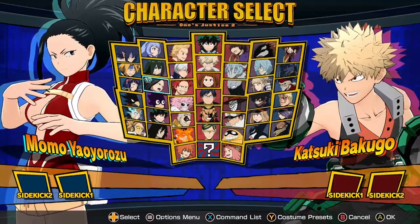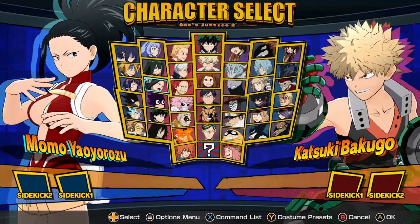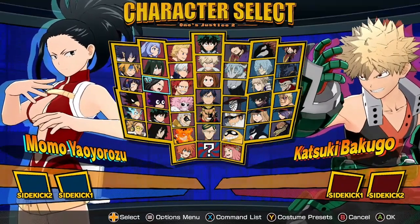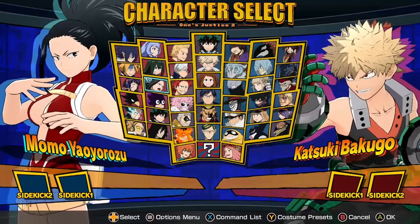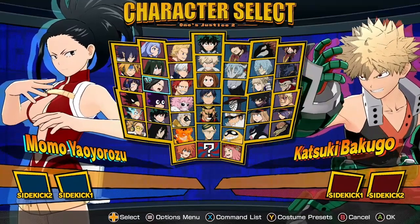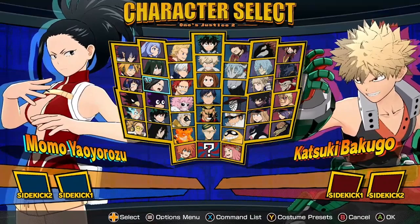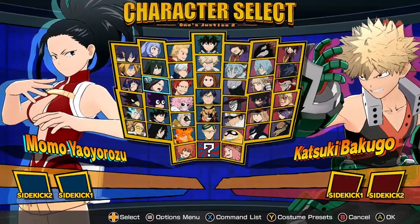Momo can't cancel the first hit of her combo string into the counterattack when it misses — very random, don't know why they bothered changing that. They also changed the dash cancel input from her spear's quirk 1 where she does a slash down. You can no longer dash cancel her tilt quirk 2, which I think is kind of good because no one ever really wanted to dash cancel that anyways if you can combo off of it.